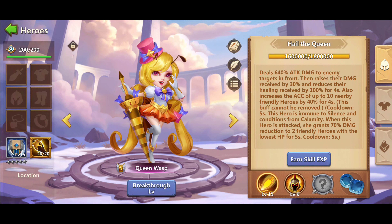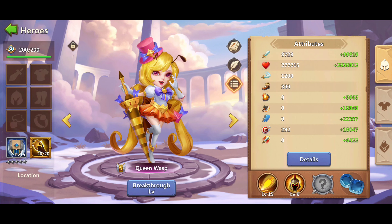Once you click on a hero, all details will be shown: breakthrough level, hero level, gear set, relic equipment, hero build suggestion with a book and sword logo, hero biography, and underneath you can click to reflect the hero's stats like attack, health points, accuracy, dodge, crit, crit damage, and crit resist.